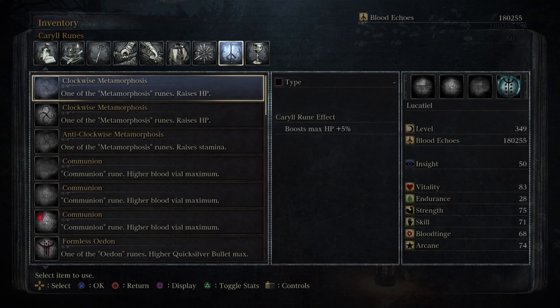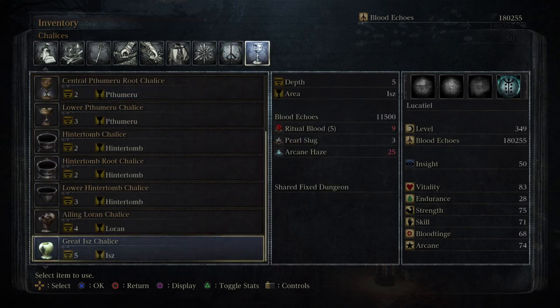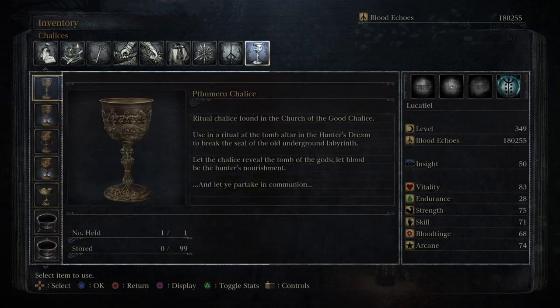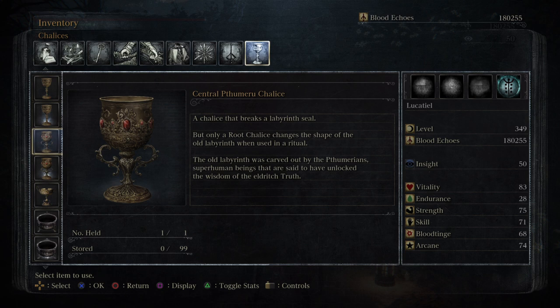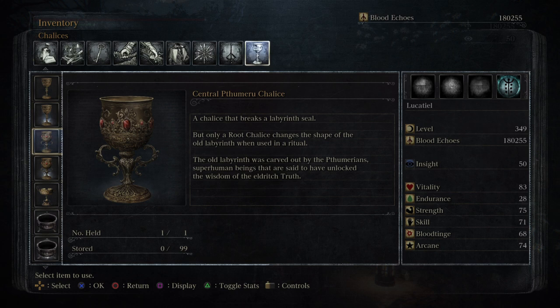I also wanted to take a look at a few chalices that we picked up. We looked at the Thumeru one before. The old labyrinth was carved by the Thumerian superhuman beings that are said to have unlocked the wisdom of Eldritch Truth. From there, the College of Byrgenwerth found the runes of that place.